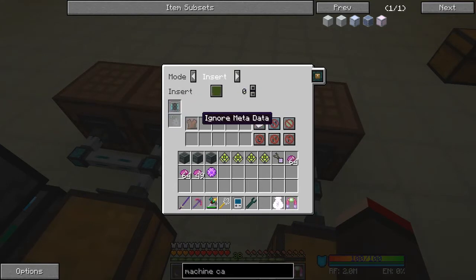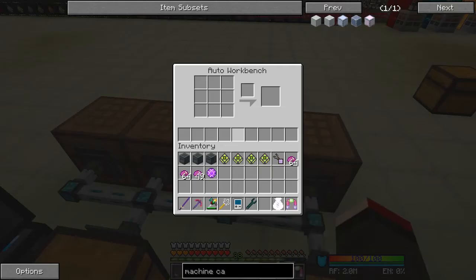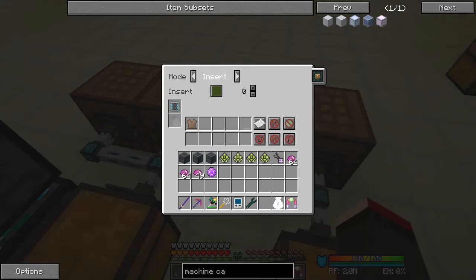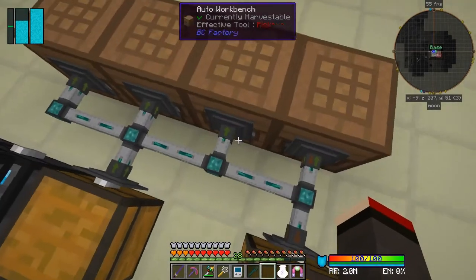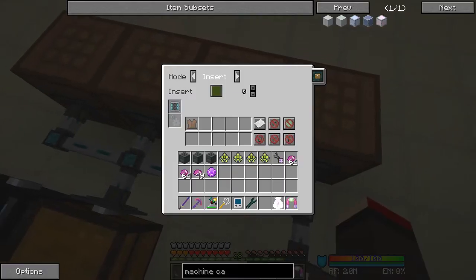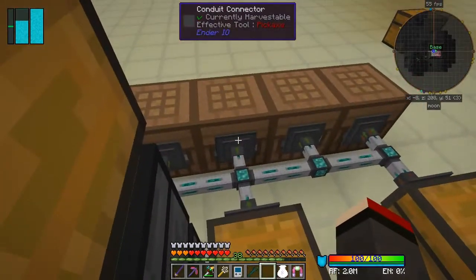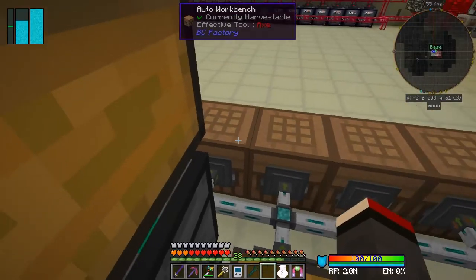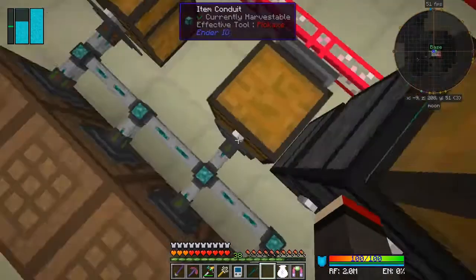It's always bad standing on cables. This one's doing chest plates and it's an advanced filter — I'm ignoring metadata and also ignoring NBT data, enchantments, and dictionary fuzzy mode. So we should get chest plates of any description coming into here. I think that should work. Yes, that is set to insert, and this one here is leggings, and that's boots.